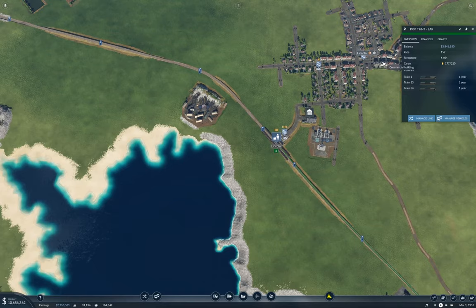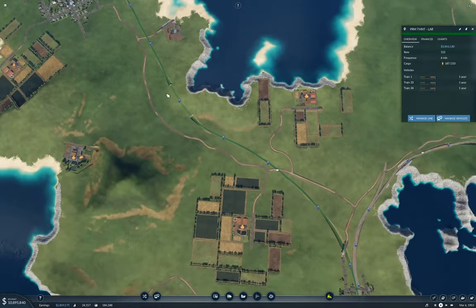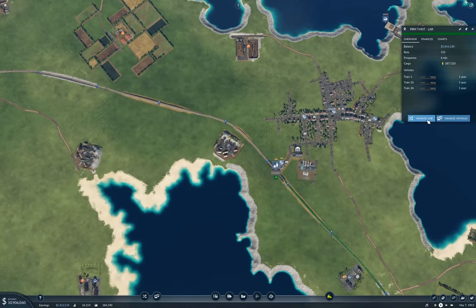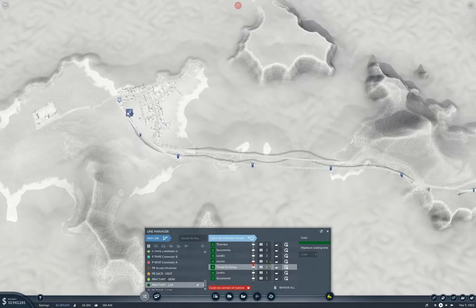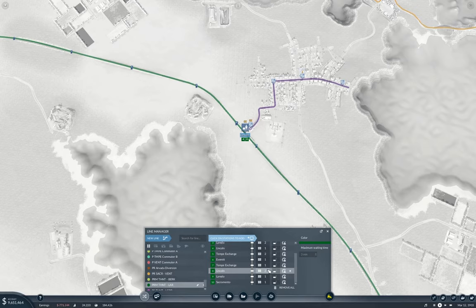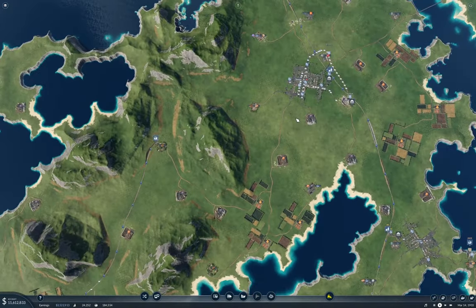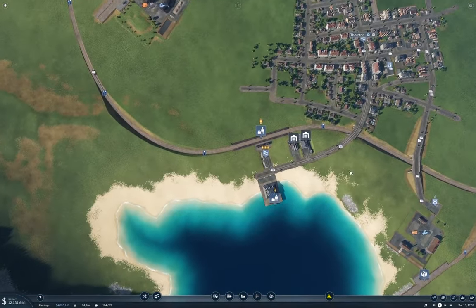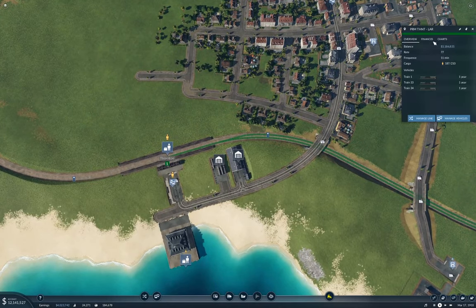So now here — we've got our line here. Thornton, Laredo, Lincoln. So we'll manage the line. From Lincoln we'll add a station here, and then here, and then here, and then back. That's exactly what I want. Now let's go back down to Thornton. We need to change this to Everett.